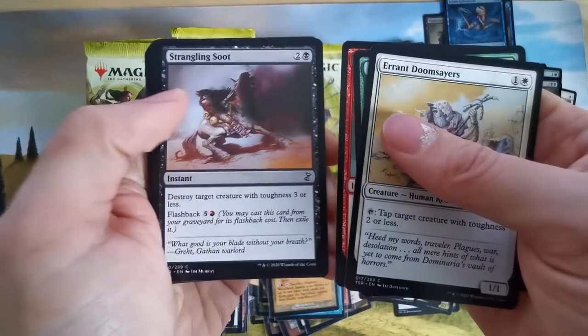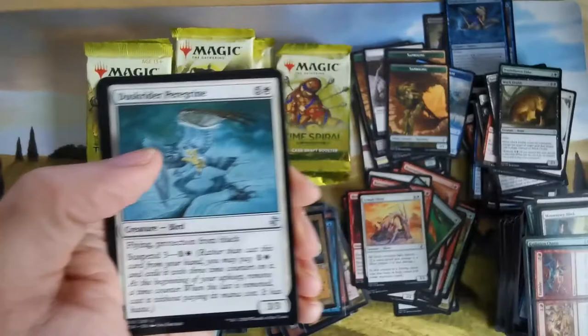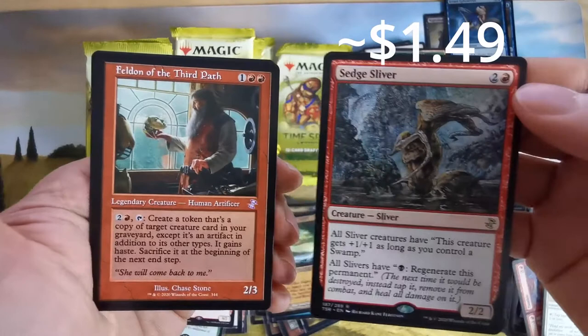Let's get through the next pack — I hope I don't miss anything nice. We have a sliver — all creatures have absorb one. We have protection from black, a comment shaman elf, and another sliver — all sliver creatures just regenerate if you sacrifice a swamp. Regenerate is really annoying for opponents but great for slivers.